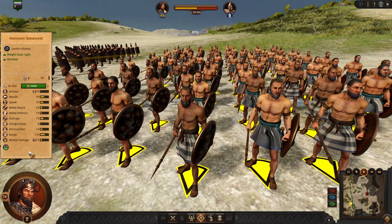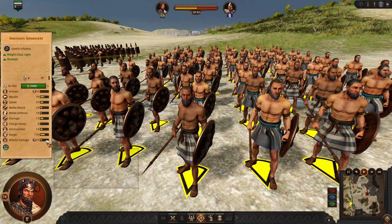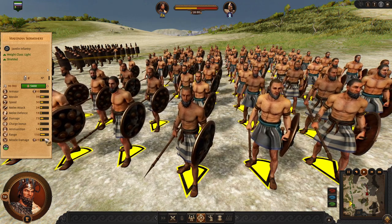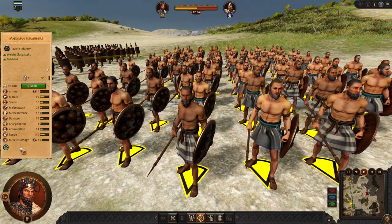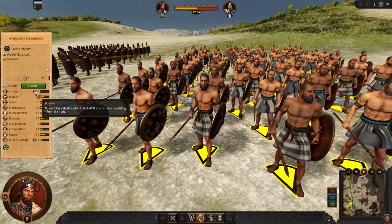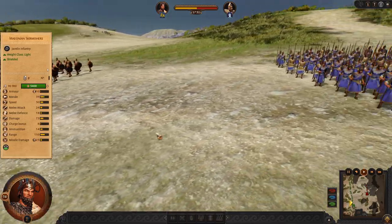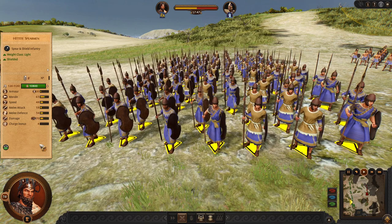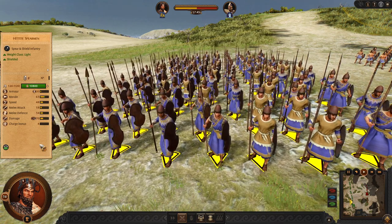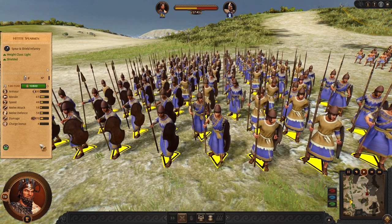Then we got Maeolian Skirmishers. These are very fast skirmishers with standard range and javelins. You will be using their mobility and ammunition very well. That was the Maeolian roster. But we are a Hittite faction as well, and we have two rosters inside of this faction.